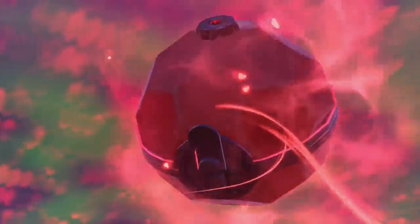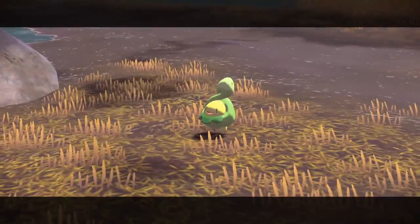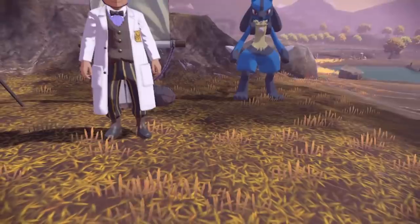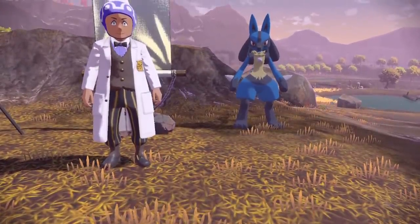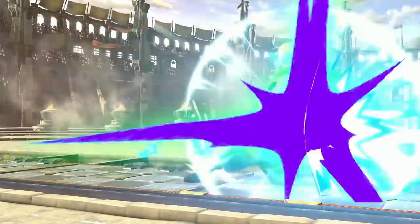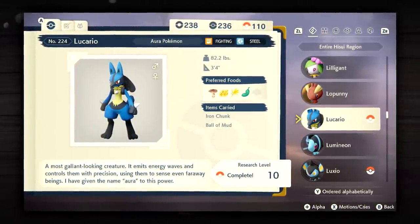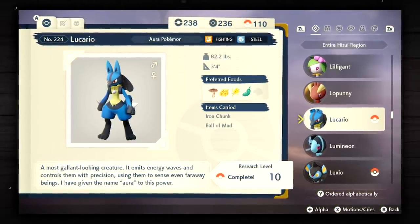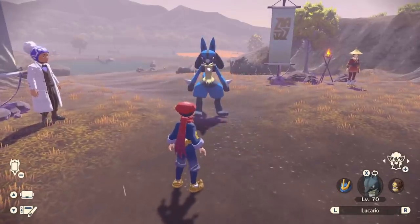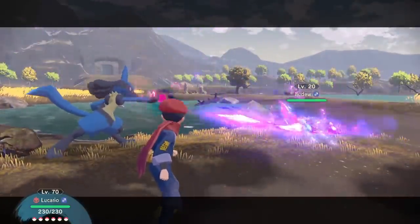Moving along, we now have something to do with the Pokedex. As you are catching Pokemon and filling up the various pages of the Pokedex, you are inevitably going to come to Lucario. Once you complete Lucario's Pokedex entry, you'll find a really interesting detail. If there's one thing about Lucario that is very well known, it is its ability to use its aura power, which is fairly significant not only for Lucario itself but within the entire Pokemon world in general. According to Lucario's Pokedex entry in this game, Professor Laventon is actually the one responsible for calling this mysterious power "Aura" in the first place.